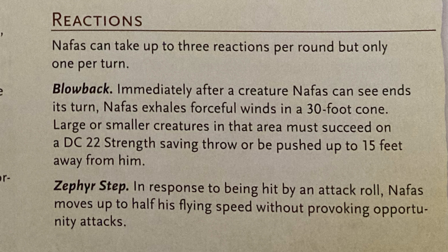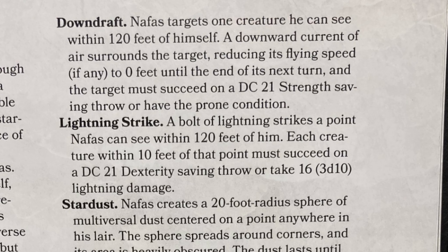He can take three reactions per round, but only one per turn. The Zephyr Step reaction: if he's hit, he can move up to half his flying speed without provoking opportunity attacks. In the Infinite Staircase lair, on initiative 20 as lair actions usually are, Downdraft targets a creature within 120 feet — an air current reduces its flying speed, and the target makes a DC 21 strength save or is prone.